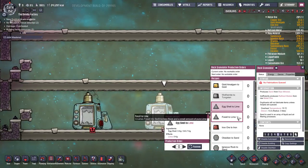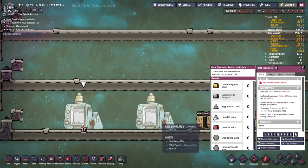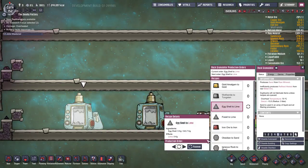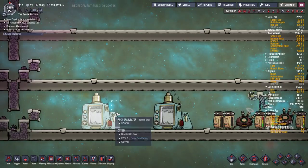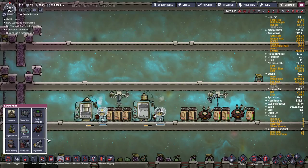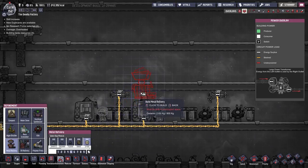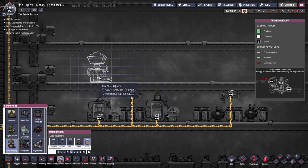Next we want to set up machines for producing lime - we want lime to make limestone. One machine will turn fossils into lime and the other will turn eggshells into lime. We'll stick in some storage containers for them as well. The reason we wanted all that ceramic to start with is we want to make metal refineries. The one we want to make them out of is ceramic because it gives a plus 200 degrees Celsius to overheating, meaning we can run them quite hot without worrying too much.